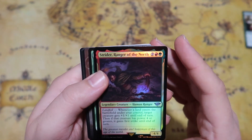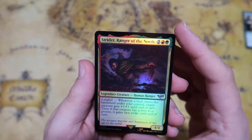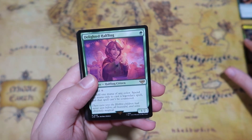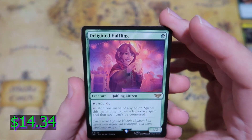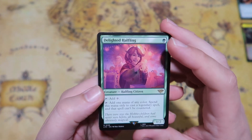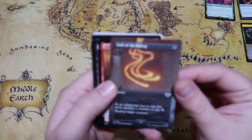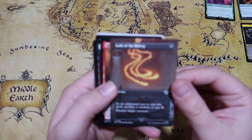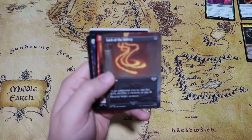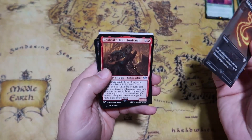The first card we get from the actual Lord of the Rings set is a foil Strider, Ranger of the North, which is pretty cool — obviously Strider is Aragorn while he's kind of in exile. We get a Delighted Halfling, which is a really cool card that kind of gives that Cavern of Souls attached to a creature — I think this is a very good card. We also get a full art Lash of the Balrog, a cool sorcery where as an additional cast cost you sacrifice a creature or pay 4, then destroy target creature.